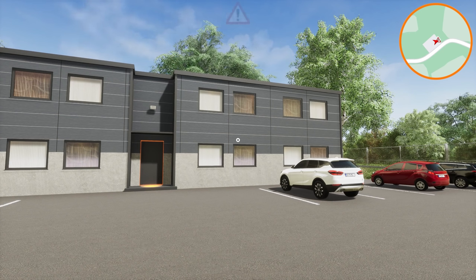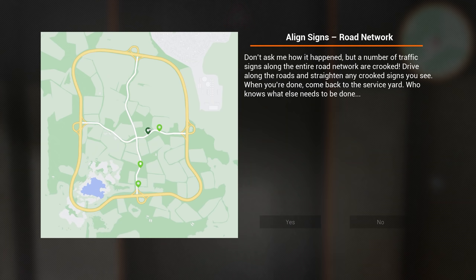Hello everybody, welcome back to Road Maintenance Simulator! You guys are really enjoying this game and I have been too. We'll start with something very easy here — align signs. A number of traffic signs along the entire road network are crooked. Drive along the roads and straighten out any crooked signs you see, then come back to the service yard.